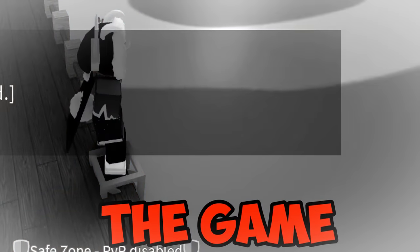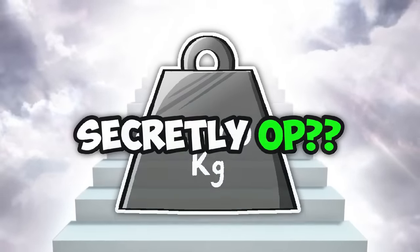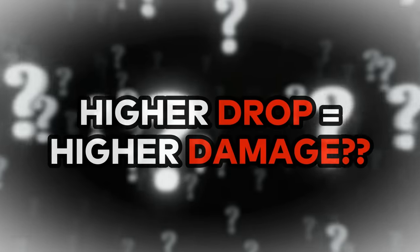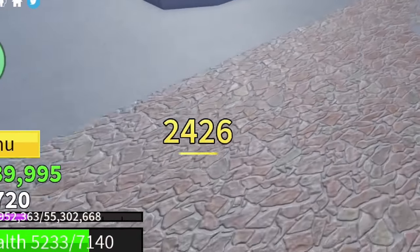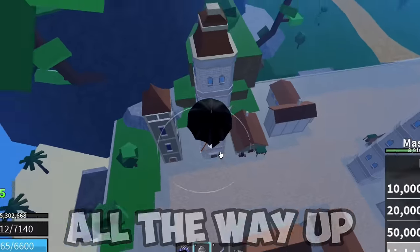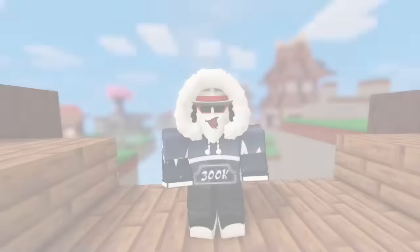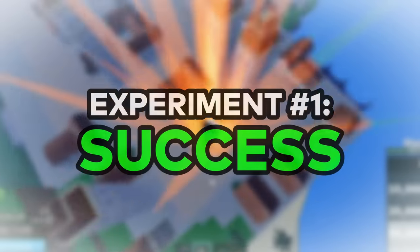Kilo is the worst fruit in the game, but this trick might make it one of the best. The higher the meteor, the bigger the impact. Kilo fruit has the perfect abilities to simulate that, but will the damage increase? First we're gonna use the normal ability — 2k damage, that's alright. Now we're gonna go all the way up and crash down. I guess Kilo is that bad. At least we know that Bloxfruits doesn't have meteor physics.